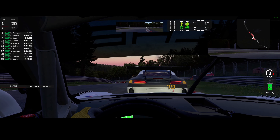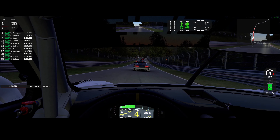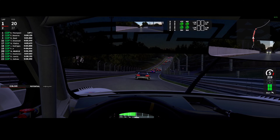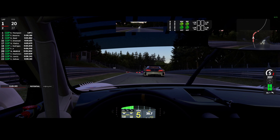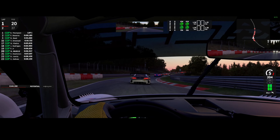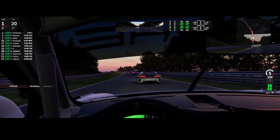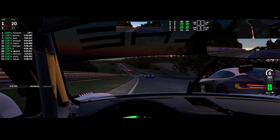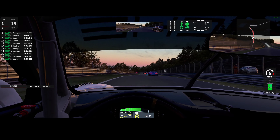Previously the biggest problem with the car handling across pretty much all vehicles was the total lack of lift-off oversteer. All the oversteer was basically provided by the throttle pedal — on-power oversteer — or by turning overly aggressive. Outside of throttle oversteer, it would also be very abrupt: no oversteer, no oversteer, then snap oversteer. You've gone over the limit — enjoy your 360.